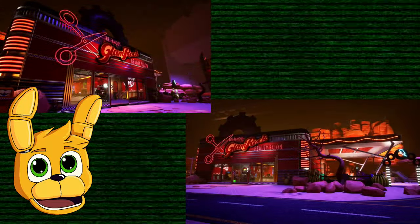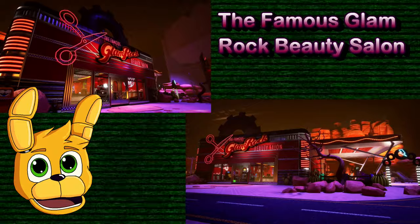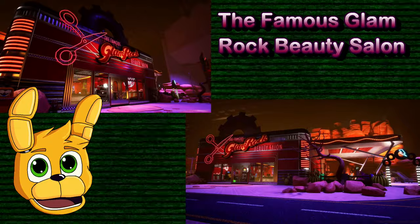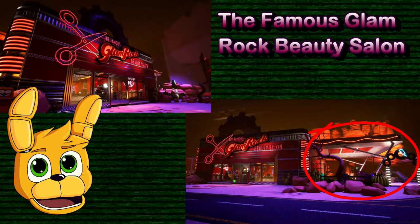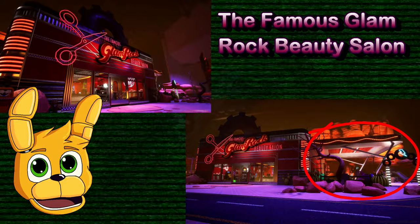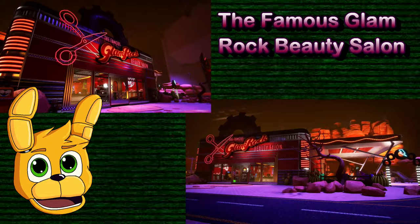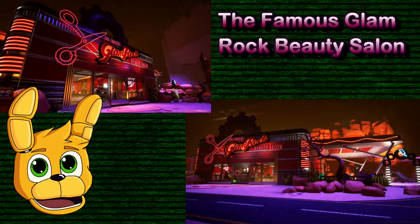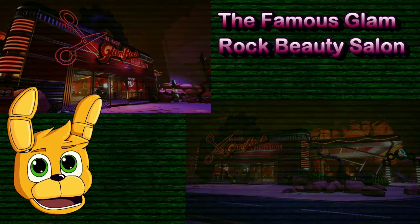Now let's move on to the salon. Here we have the famous Glamrock Beauty Salon, and as you can see it is located at Roxie's Raceway. It also has something like a gas station, which kind of reminds me of Radiator Springs from Cars. Of all the places in the teasers, the race area is the one I want to see more of — it's pretty cool.